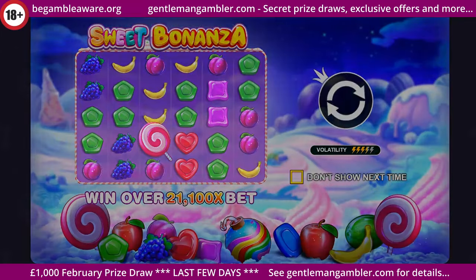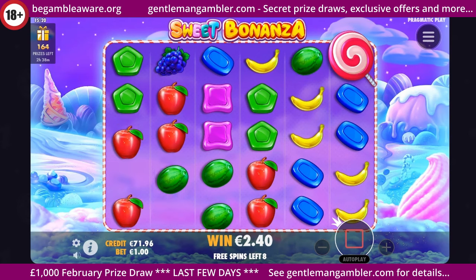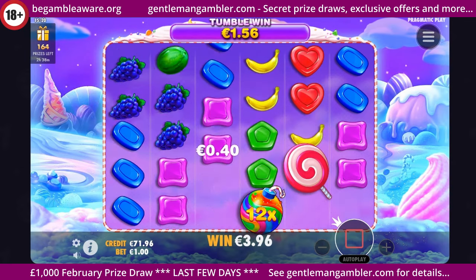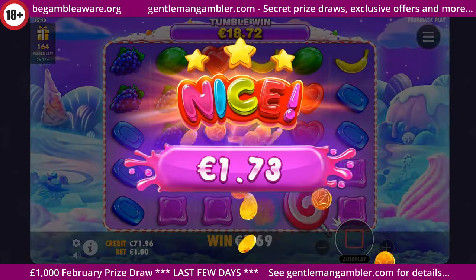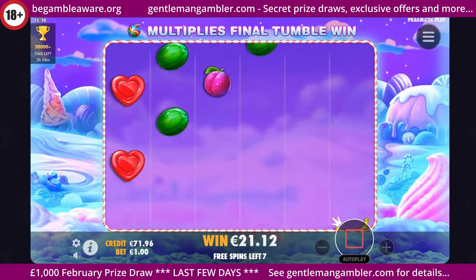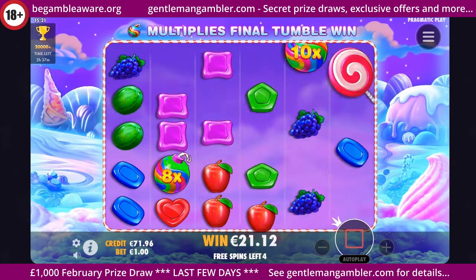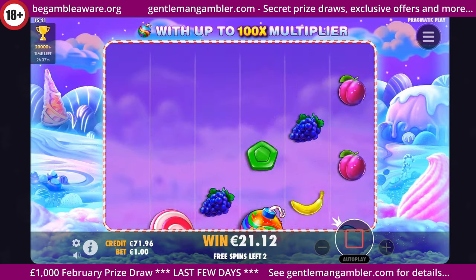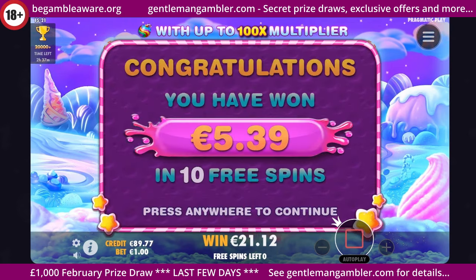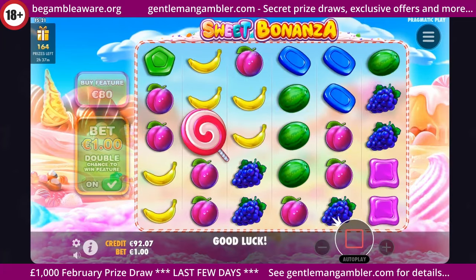Sweet Bonanza is the next one. Can we get some multipliers? It doesn't carry them over - twelve there, not bad. It's not like Leapshire though, where they store them up. Reasonable round - eighteen there. Didn't connect. Oh dear. That was absolutely dreadful - one round where it gave a win and nine failures. Absolute rubbish.